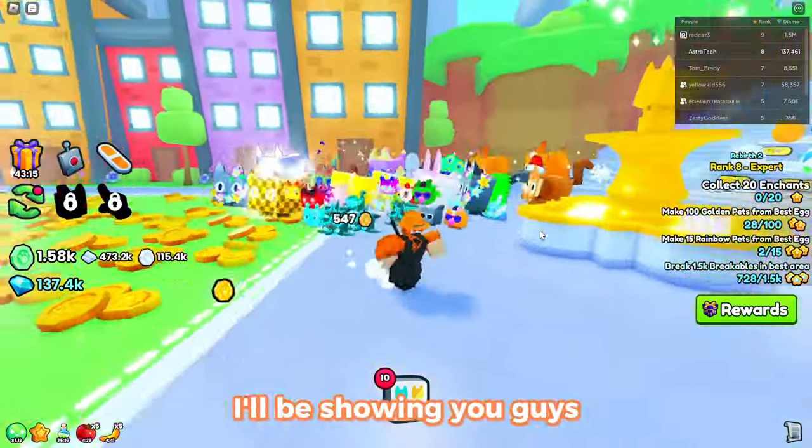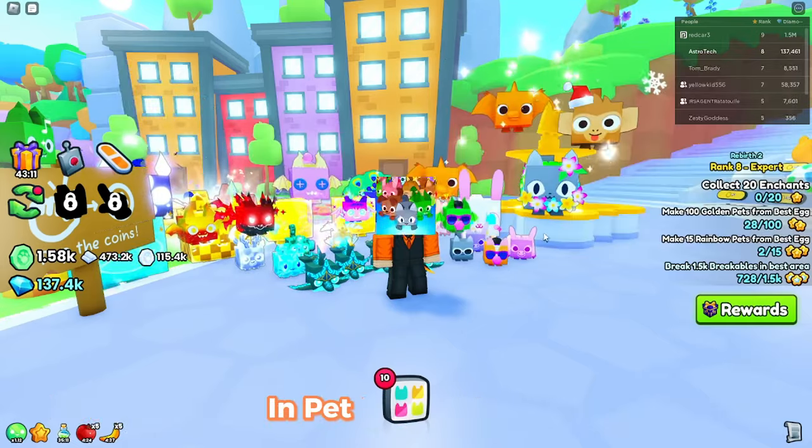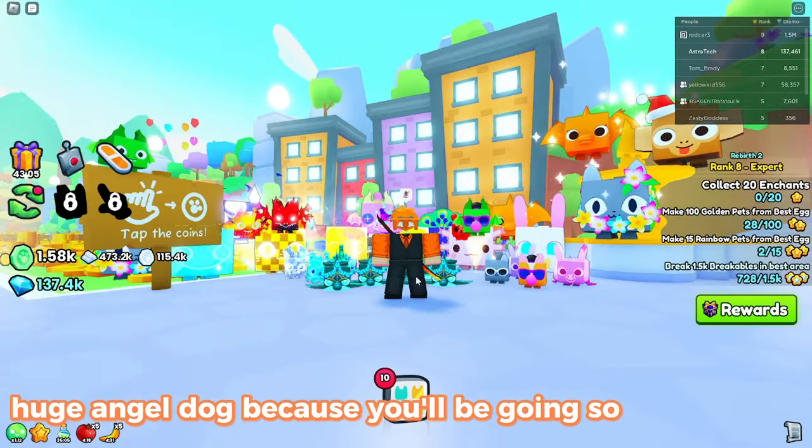In this video, I'll be showing you guys how you are able to get your hoverboard into the Stairway to Heaven area in Pet Simulator 99. This will increase your chances of getting the Golden Huge Angel Dog because you'll be going so much faster.